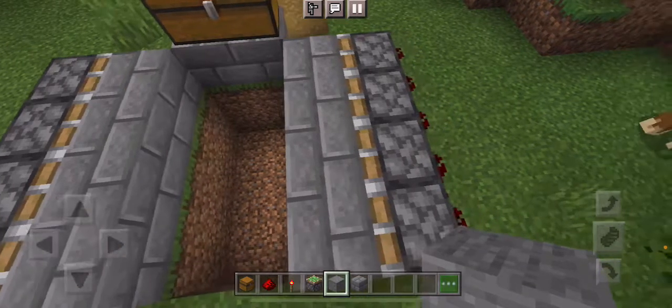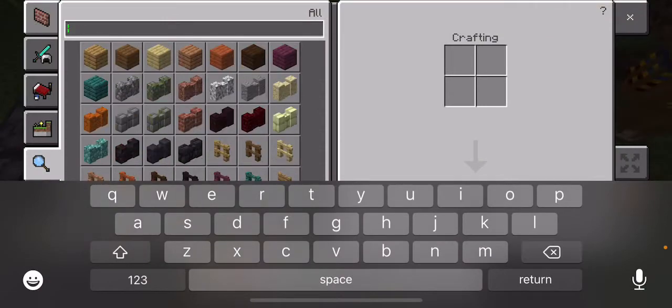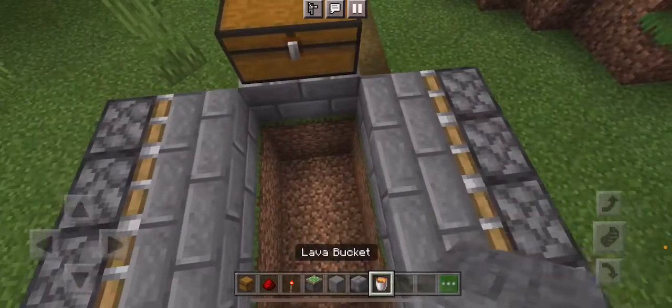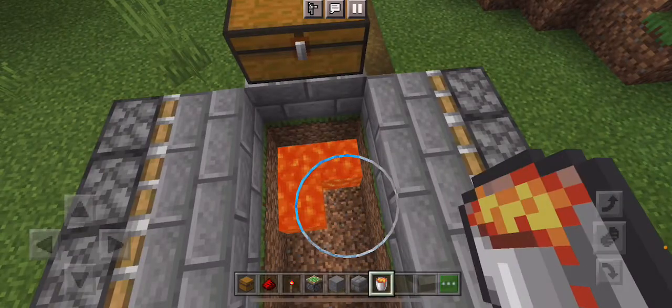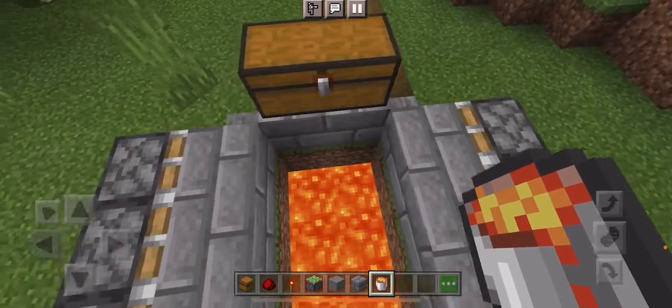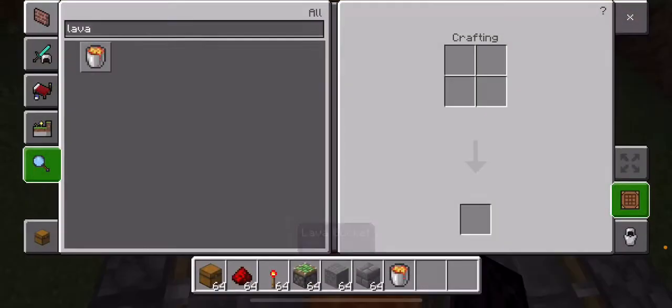Then what you need to do is grab yourself a lava bucket and fill the lava one block high — only one block high, like this. And then grab a normal torch.